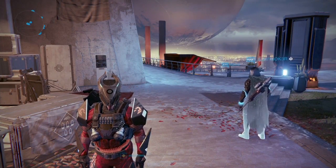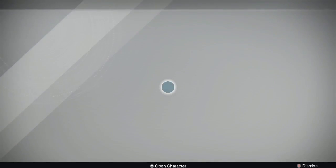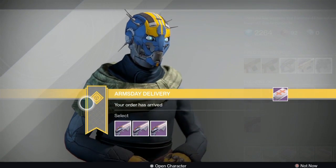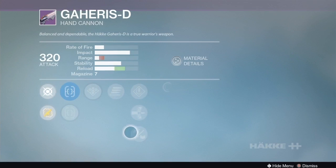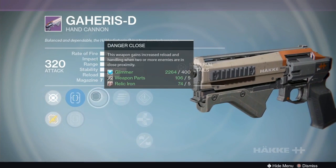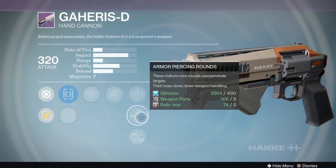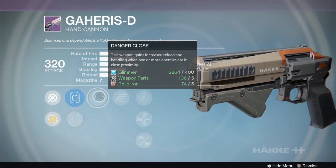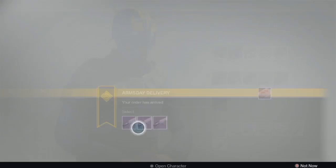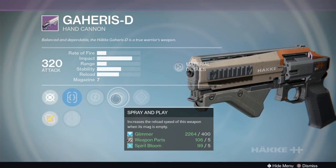First gun of the day: the Hakke Gaheris-D hand cannon. It's a forgettable hand cannon - not the highest impact, not the best rate of fire, and it cannot come with a rifled barrel or reinforced barrel. Probably gonna pass on this one. It's got danger close, final round, speed reload, armor piercing, oiled frame, steady hand, and true sight - that's a little decent but all in all that gun's pretty garbage.